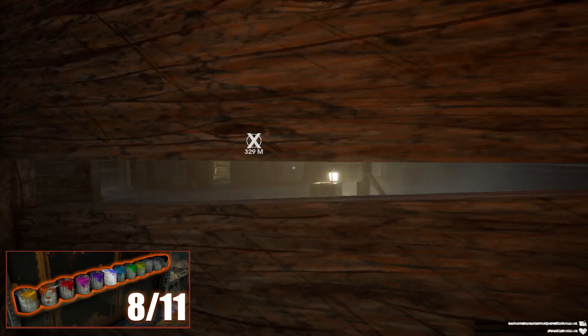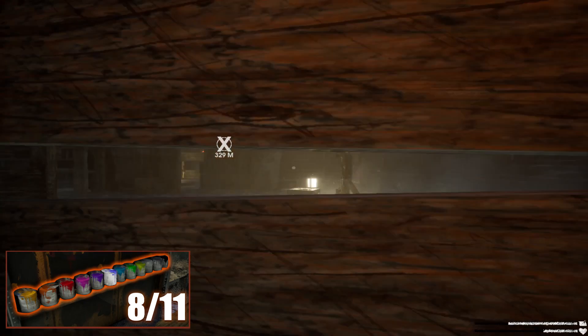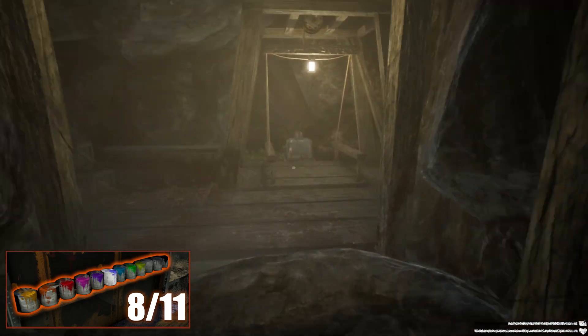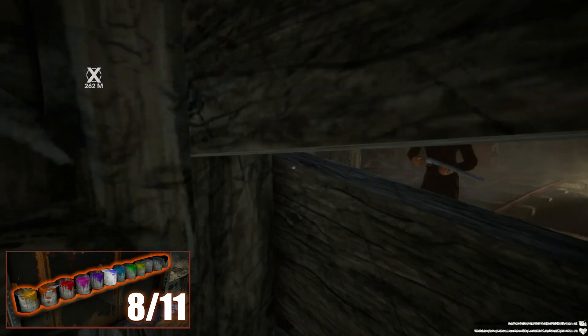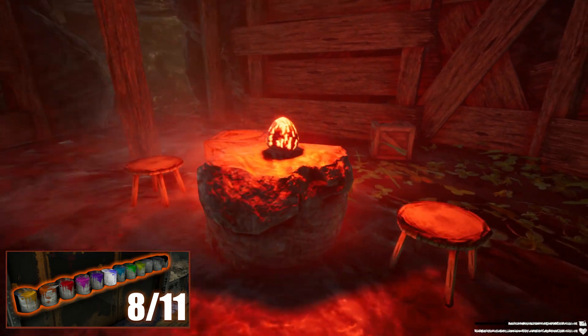This time the cave is very long and very well guarded — you need to avoid two guards, followed by an elevator. Once down there, avoid one more guard and follow the rails until you get to the red egg.